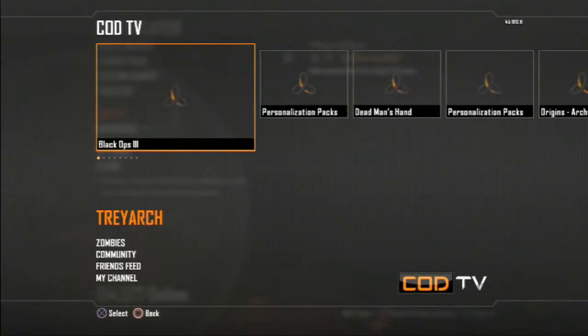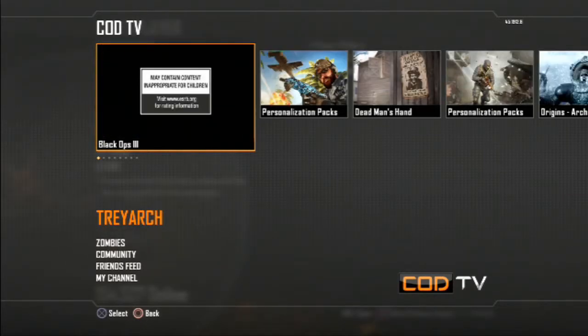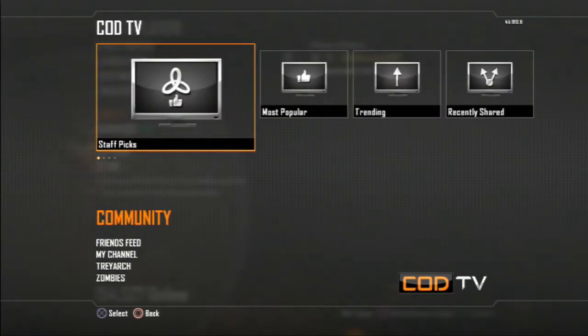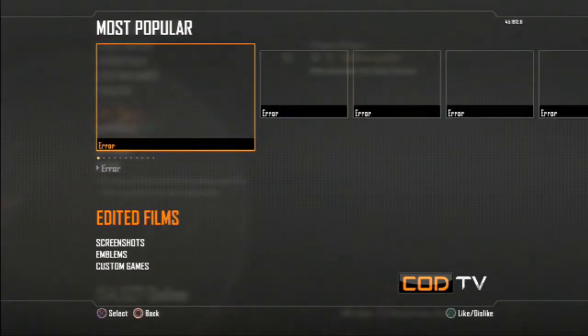Go to COD TV — this works on Xbox or PS3, though it might be slightly different on Xbox. This is on PS3. You gotta go to Community, then Most Popular, and you'll have all these options. Go to Custom Games.